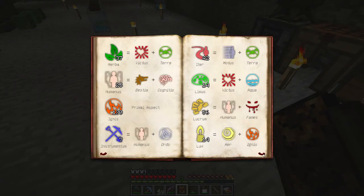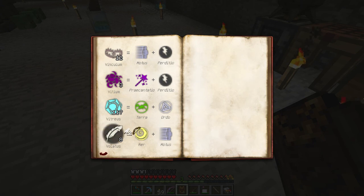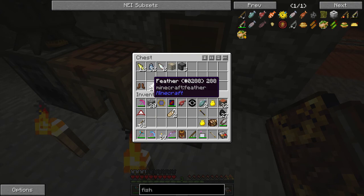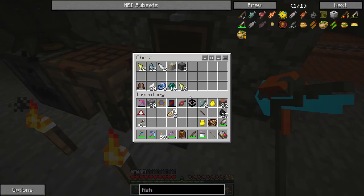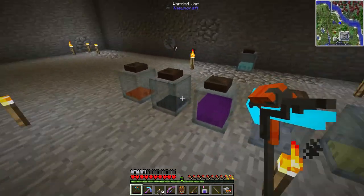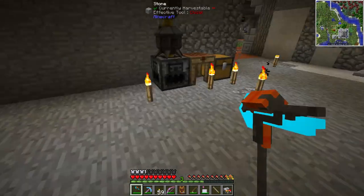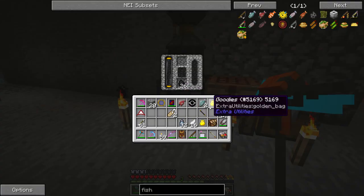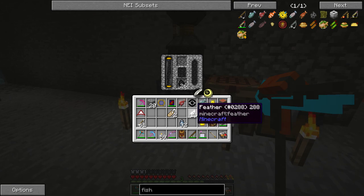Looking in the book that shows all the aspects, we can see what items provide Motus. I'm using enderpearls because I have so many - each enderpearl gives 4 Motus, and we need 25. For Volatus it's either a feather or a bow. That's why I was spawning chickens. The way you get those aspects is in liquid form using the alembics. You put items into the alchemical furnace and it smelts them, breaking them into their components. A feather is made of 2 Volatus and 1 Aer, so putting feathers in gives us 2 Volatus each.